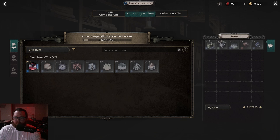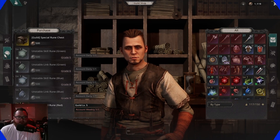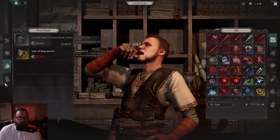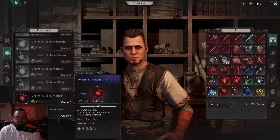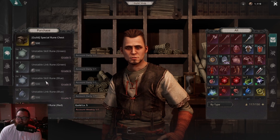You can also buy magic grade unstable runes. Beyond those, you can buy star regressions, a formula chest, and chaos cards — the rare chaos cards do have a daily limit. For now I am just buying the unstable runes and trying to hit at least the weekly buyout on those.